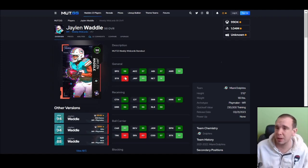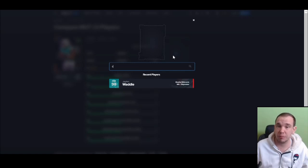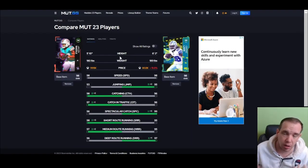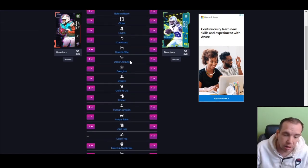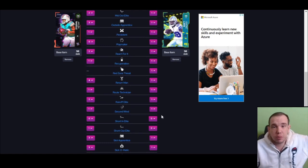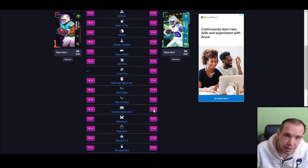With this card I cannot recommend spending a million coins on him — go get CD Lamb. CD Lamb is way better: bigger, better jump balls, better abilities. I also like Justin Jefferson and Jamar Chase better than this card. Be kind for no reason, help each other, encourage each other. I'll see you in the next video — go watch Brown and Breeze Hall, they're both up right now. Have a good day.